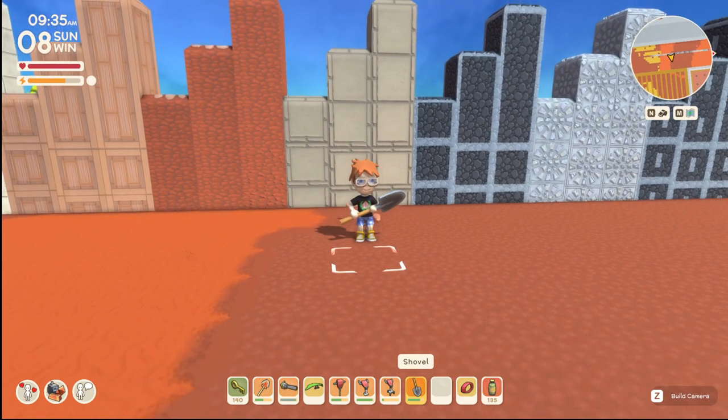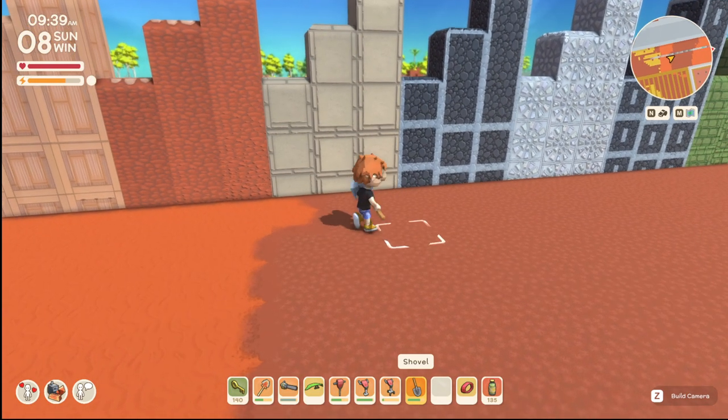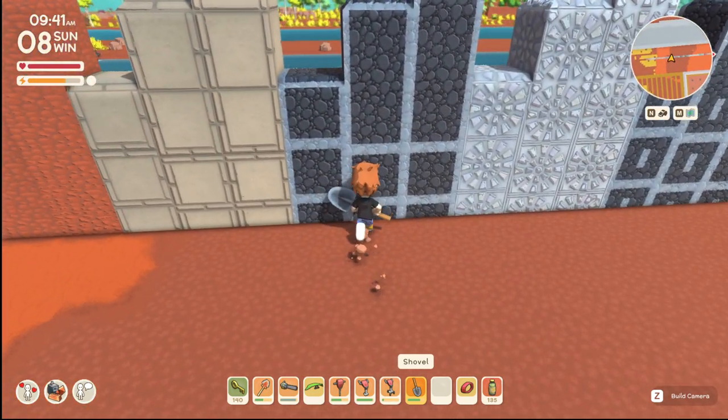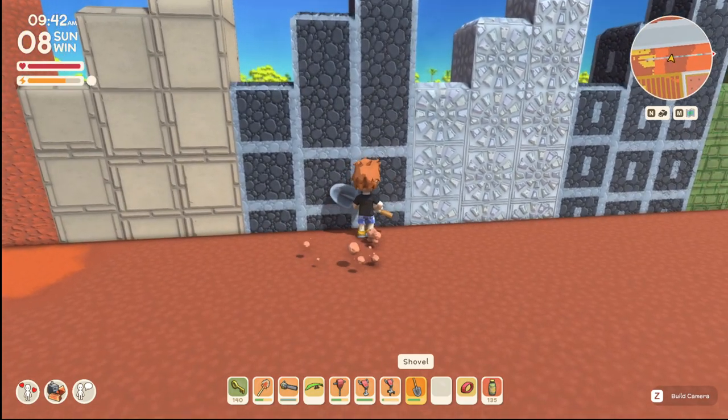Cement — again, the highest one looks best. This is really going to come into play as we build these creations and are able to use this roof item in-game. Just the cobble road looks really good. Again, the highest column looks the best.